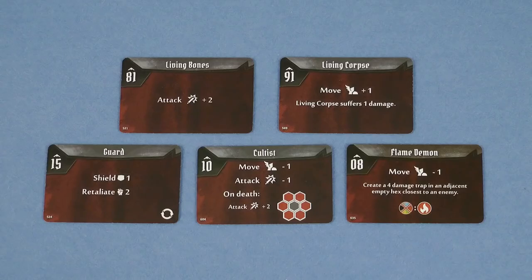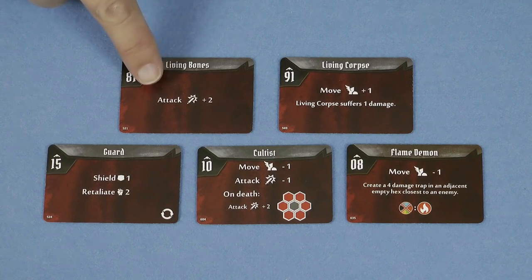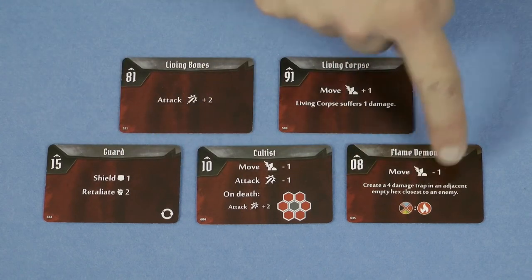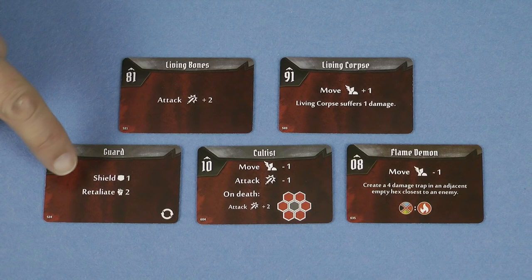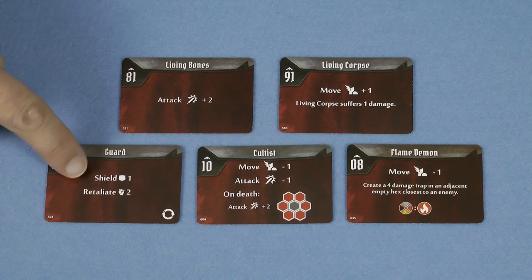Now if the card doesn't say move, the monster does not actually move, and if it doesn't say attack, the monster doesn't attack. Some cards do however contain other special abilities which make every type of monster work in very different ways. For example, if the guards draw a particular card it means they don't move or attack that turn, but from initiative value 15 onwards they gain a shield of one for that round, and any melee attacks against them cause them to retaliate back. Remember that you see these monster ability cards after you've chosen your two cards for the round, but before you've specifically decided what to do. So you should look at the monster ability cards carefully, work out what the monsters are going to do, and then act accordingly.